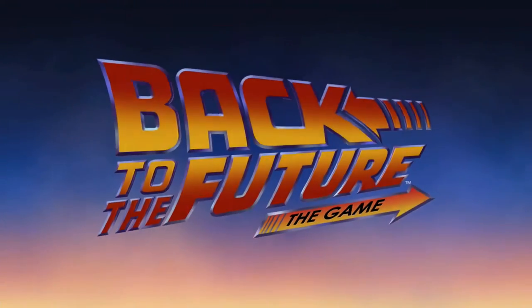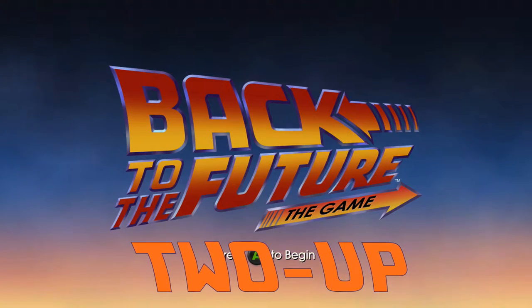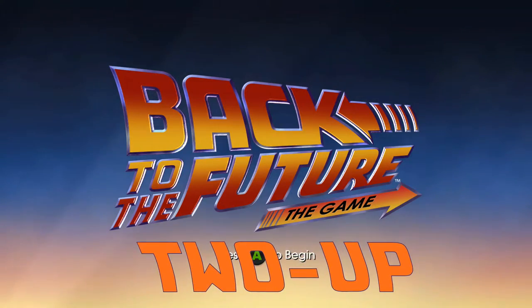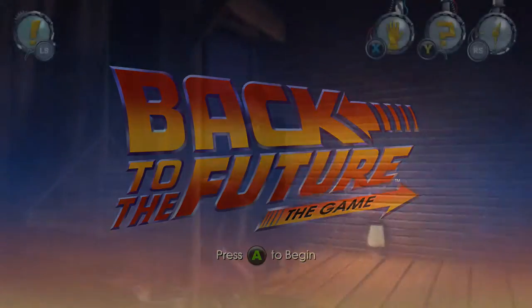Hey everyone, Philly Cheesesteak here, back inside of Back to the Future the Game. Today I'm doing Two Up, where we have to complete the second to final puzzle of the game — we have to disable Tannen and Edna with only going upstairs twice.